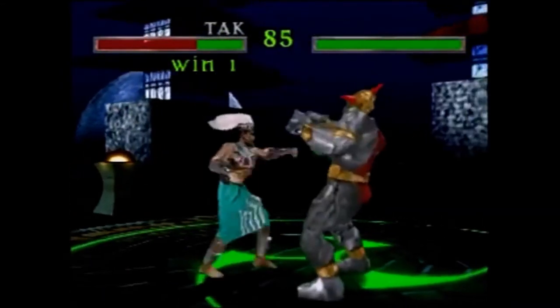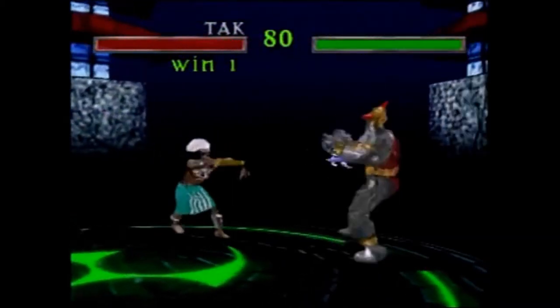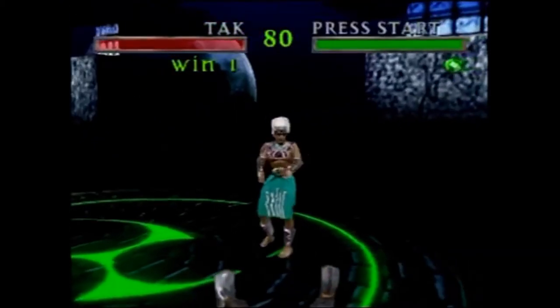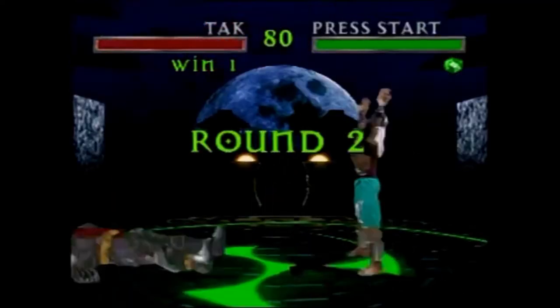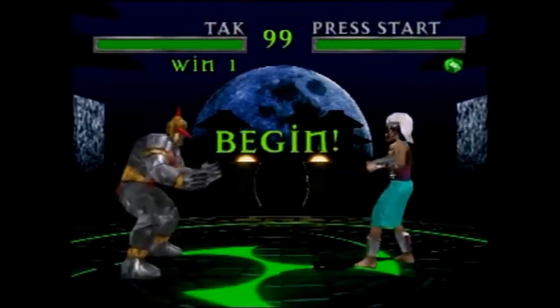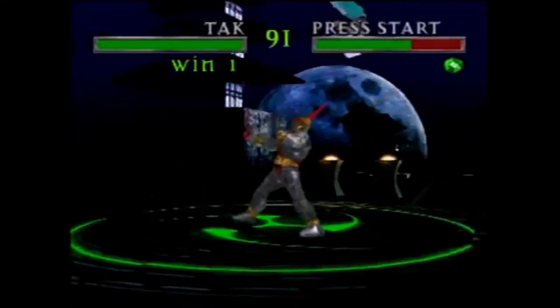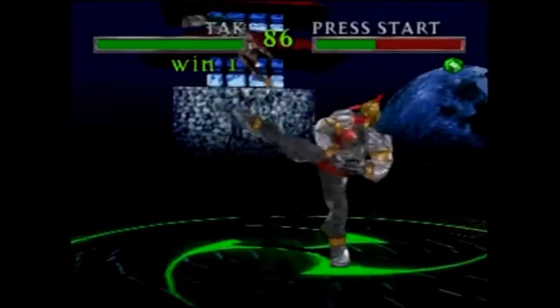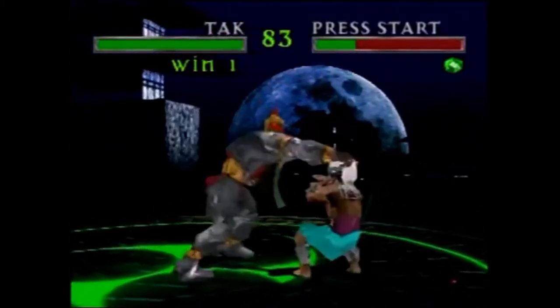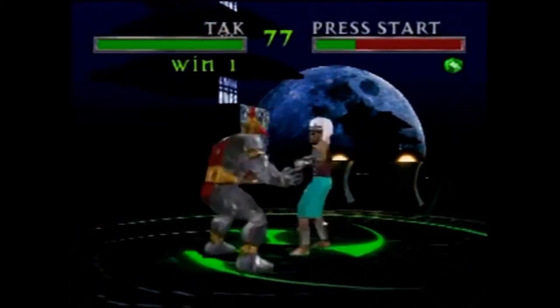I haven't seen anything you can interact with. This guy kind of looks like the guy from Indiana Jones and the Temple of Doom, except wearing a blue skirt instead of a red skirt, and I'm dead. Looks like the characters can teleport. I did a combo by completely mashing the B button and lucky stuff happened. That's what happens — you mash buttons and you hope that one of them will actually do something.